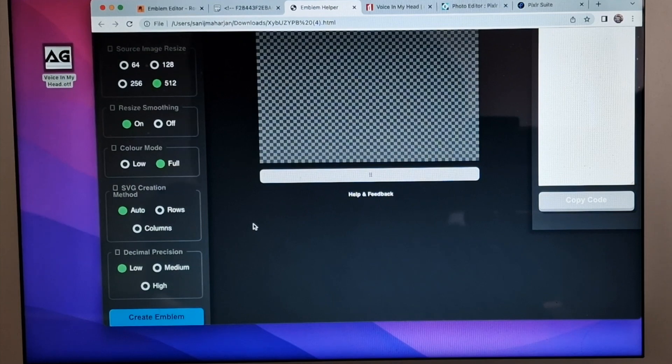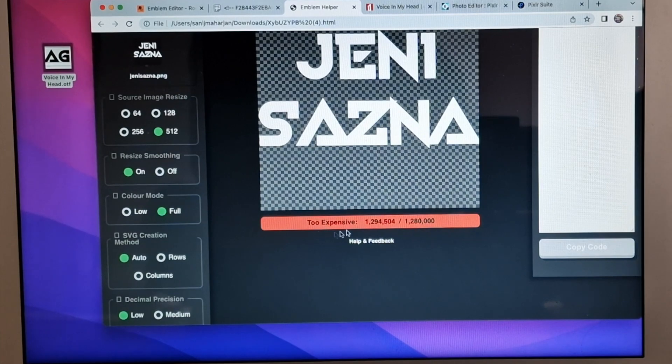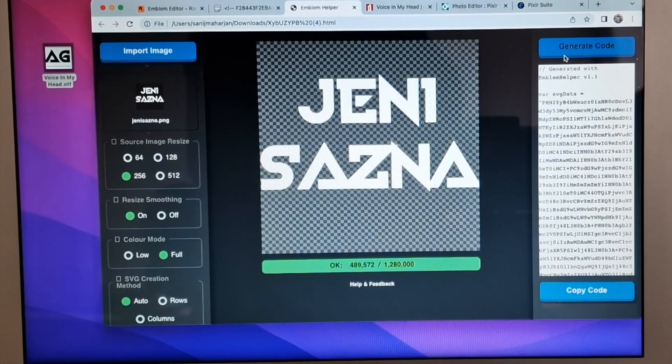It will take a few seconds to load. If you get a 'too expensive' alert, then reduce it to 256. Now everything is ready. Click on Generate Code and then Copy Code.